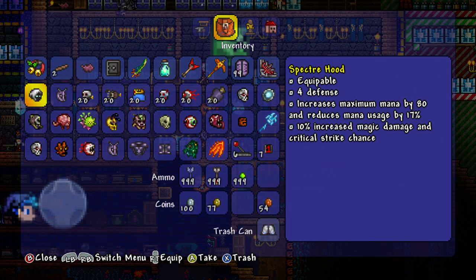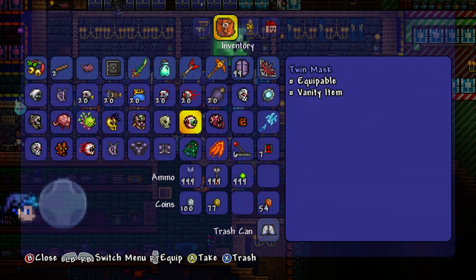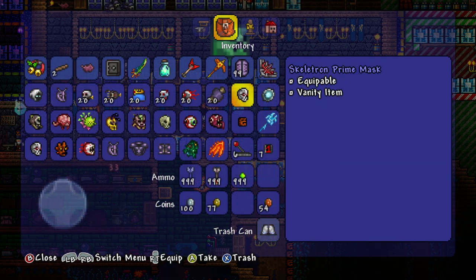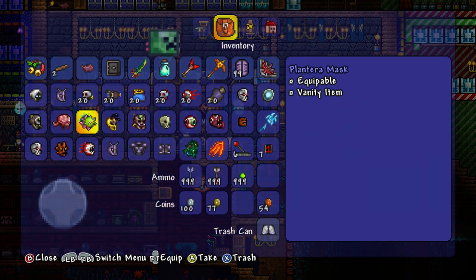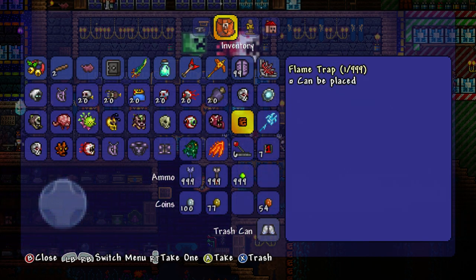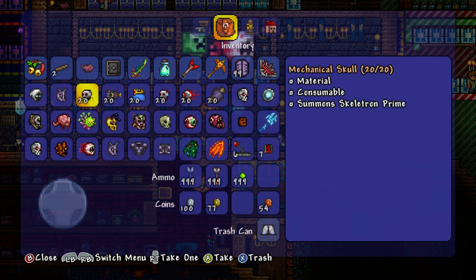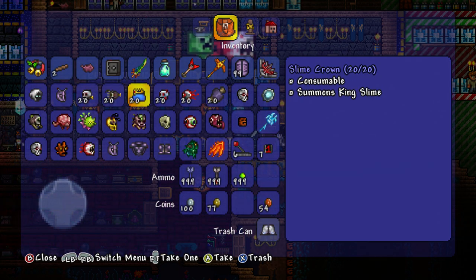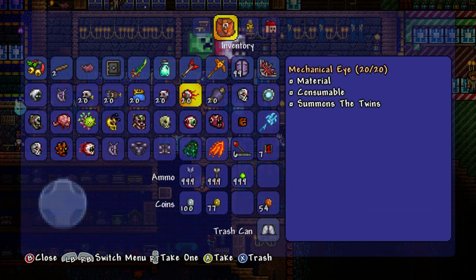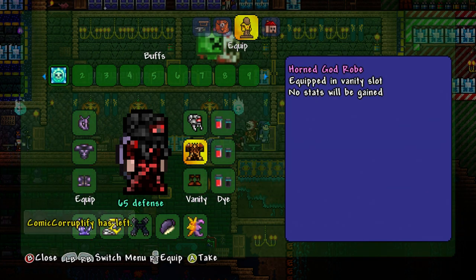You can get all of the masks off the bosses. You can get Beetle armor and Beetle husks, obviously because that's to make the armor. They're pretty new items and you can just get them from fighting bosses. After this video I'm going to do an epic boss battle on my own and fight all these bosses at once, just to show you how good this Beetle armor is.